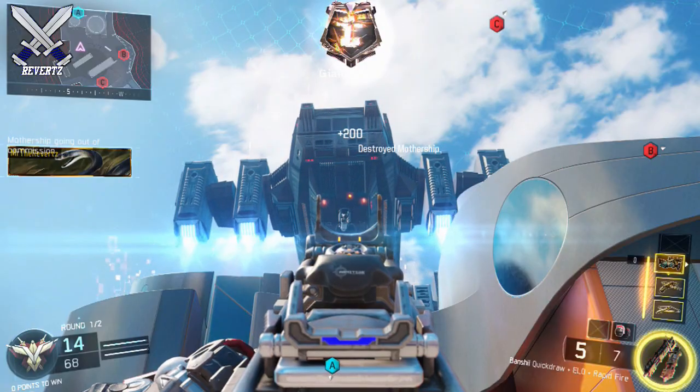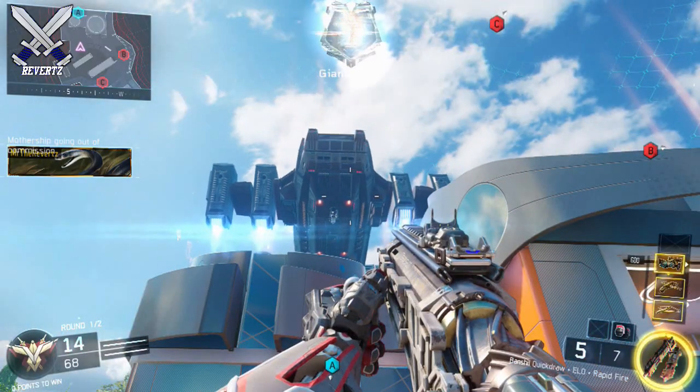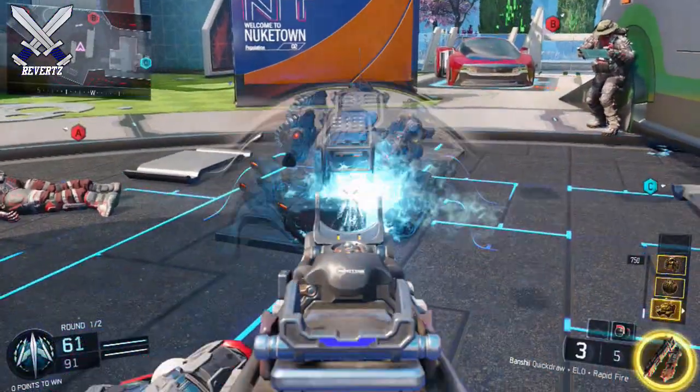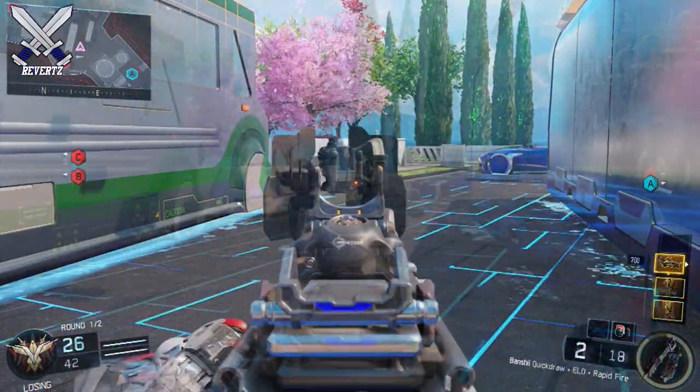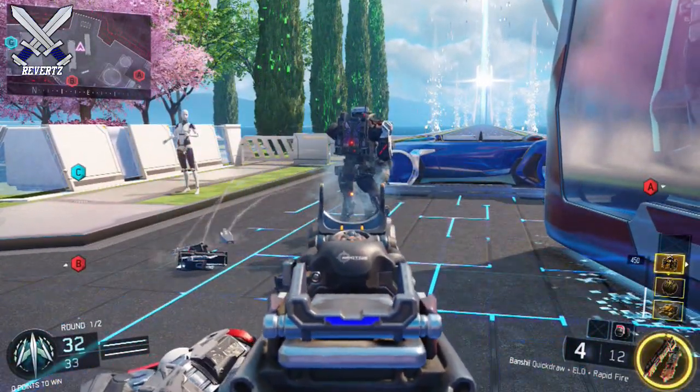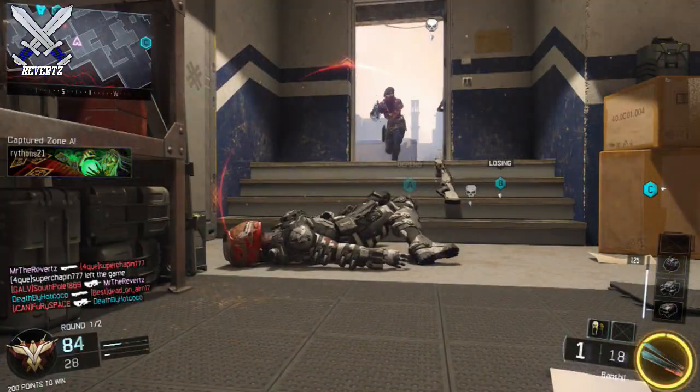Me and my friend JP tested practically every scorestreak in the game. Pretty much all the ground-based scorestreaks are not worth trying to destroy because they take forever — like the Cerberus, the sentry gun, or the guardian. That said, the GI Unit only took a total of two shots to kill, so that's pretty easy to destroy and worth keeping in mind.